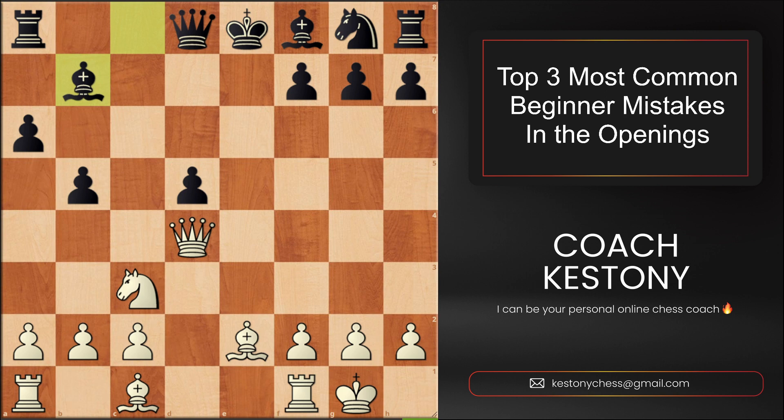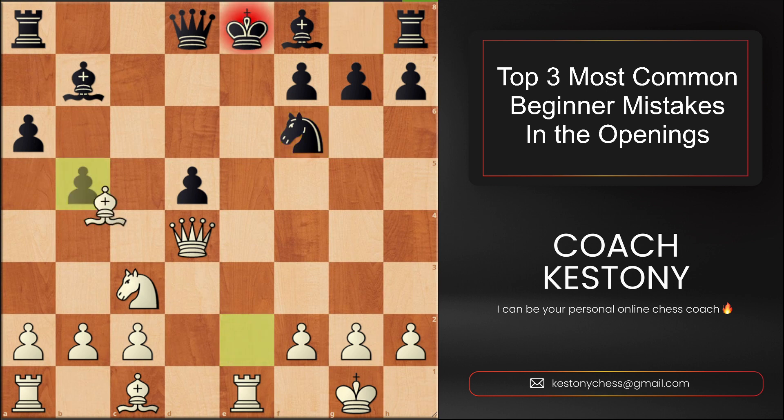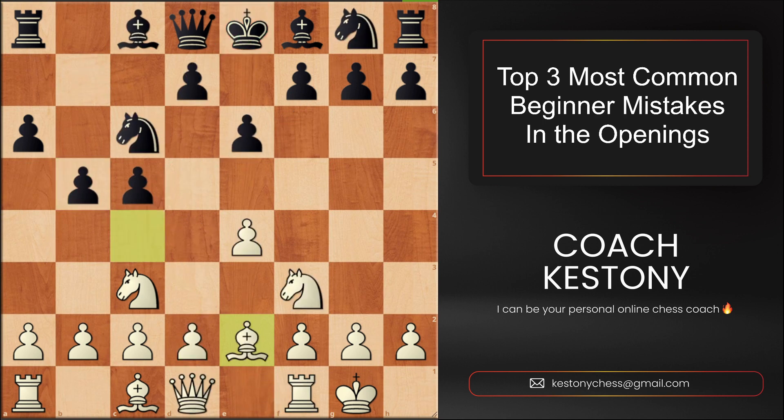Bishop to b7 to support the pawn, rook to e1 indirectly attacking the king. Now black senses the danger and tries to castle as soon as possible. And we have bishop takes b5 — which is not only a double check, it is mate on the board. And this was a real game. These things where we open up the position prematurely with moves like d5 happen every day.